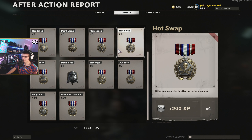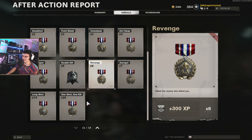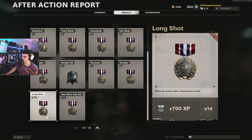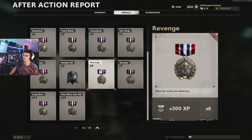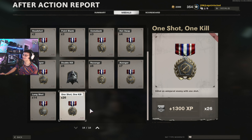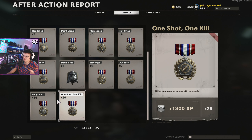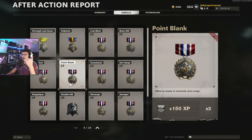Here's the end of game screen, and this is why you get so much XP doing this. We got an extra 1,300 XP just from shotgun one-shot-one-kill medals, and an extra 700 on top of that for long shots. This was a very mediocre game and we still got almost 2,000 extra XP just for using this shotgun and getting long shots and one-shot kills in hardcore. Trust me, on a good game you're going to get an insane amount of XP.